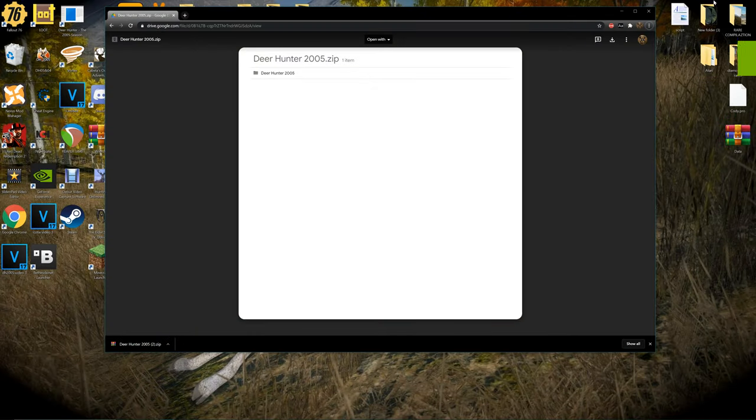Alright you guys, on to the installation — I'm telling you this is really straightforward. You'll be done within a couple minutes. You're going to want to look in the description and you're going to see a link to a Google Drive file. You're going to want to double click that and it's going to take you to a folder that you're going to be downloading to your desktop. In order to download it, you're going to want to click the download icon in the top right here.